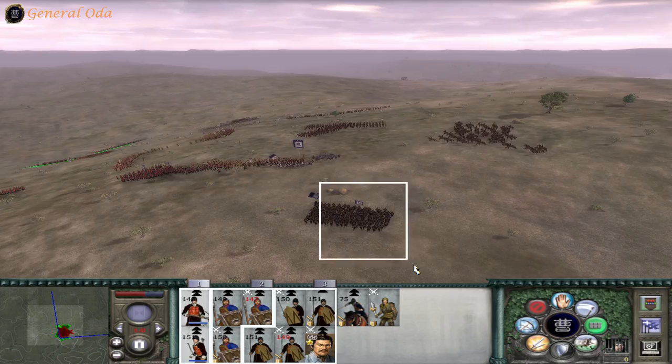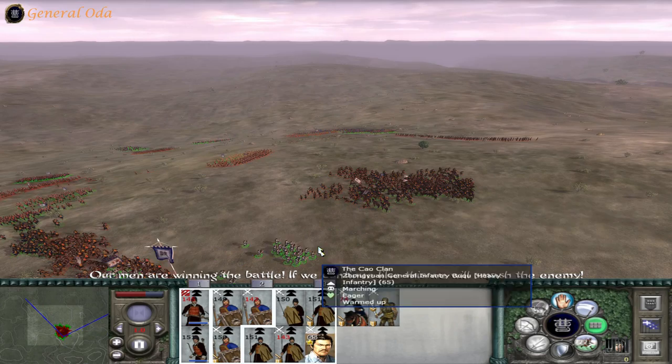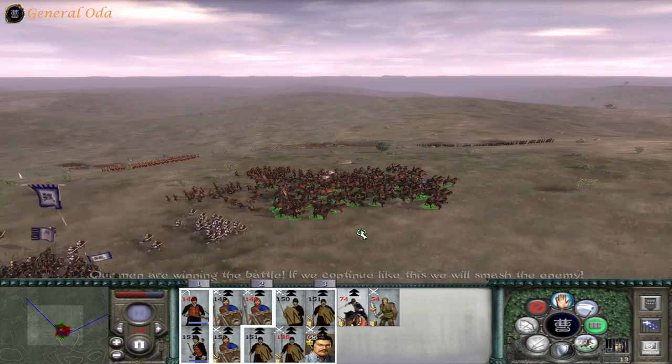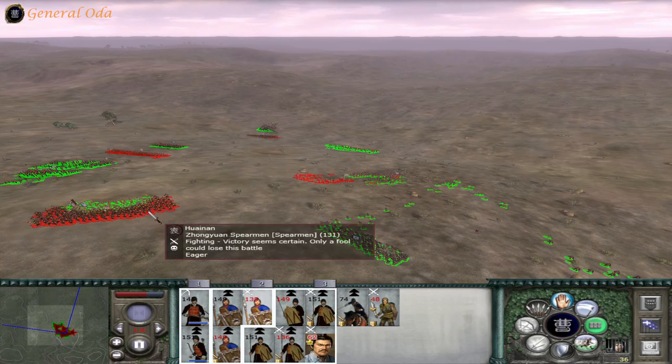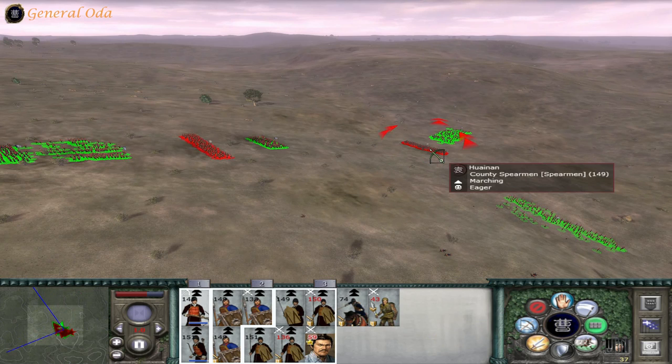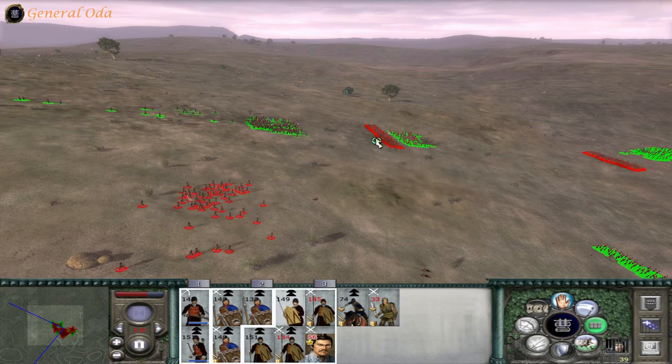These guys are being chased off — rally my men! Going to flank them pretty hard over there. Only a fool could lose this battle. The cavalry unit is getting out of there, going after the other archers. We're really chasing them down; we've already routed their Han Spearmen. Going to shoot down those guys as they're being chased. And we're being chased down, so I'm going to engage.